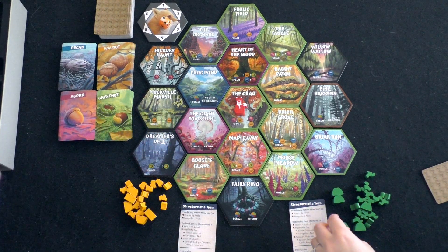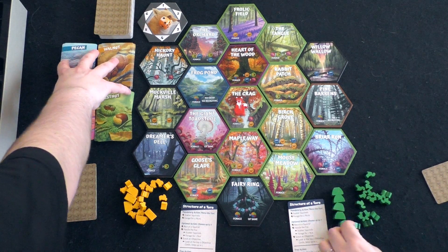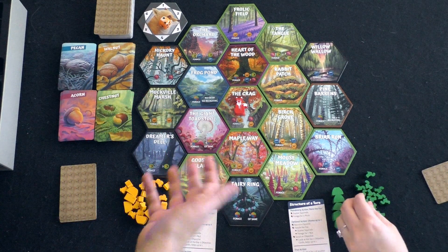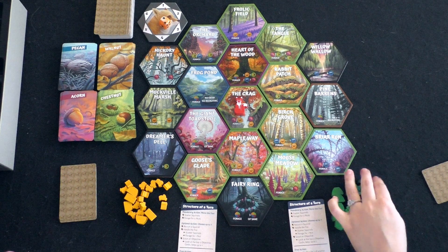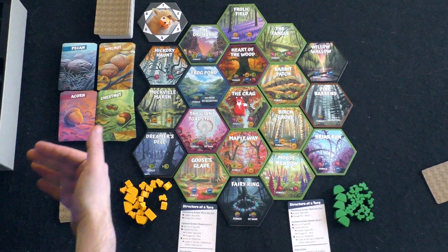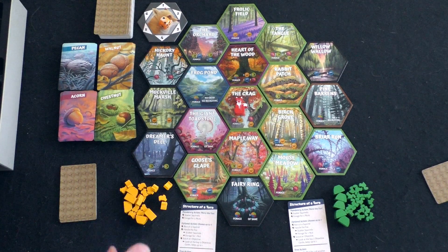There's also a Settlers of Catan feel in the sense that there are different resource cards we'll be collecting. In Settlers of Catan there's wood and stone and clay; in this game we've got pecans, walnuts, acorns, and chestnuts. We'll be earning those resources throughout the game and spending them to recruit more squirrels out onto the tableau.